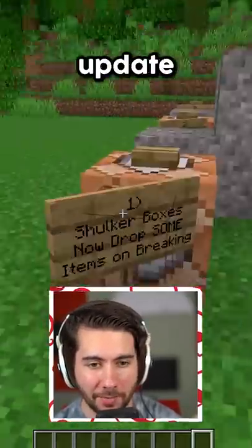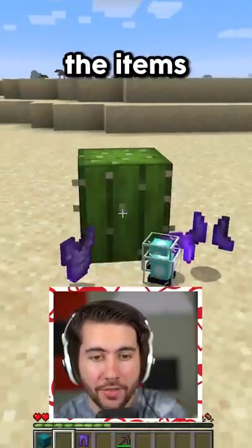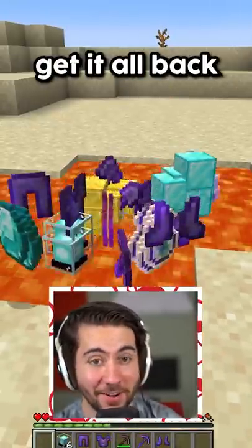Here's six things you might have missed in the newest Minecraft update. Whenever you destroyed a shulker box, you also lost everything in it. But now if you destroy it, the items explode out — though you're probably not going to get it all back.